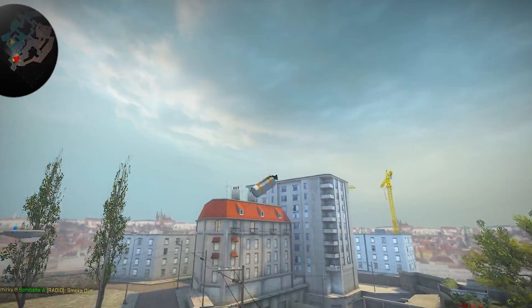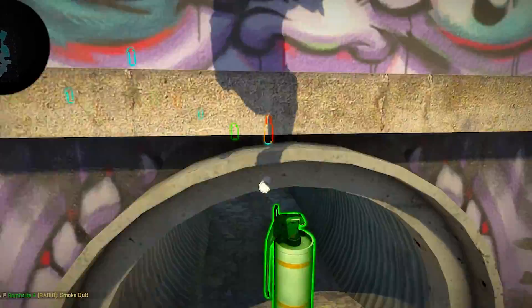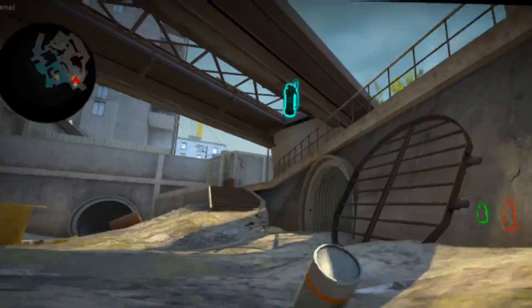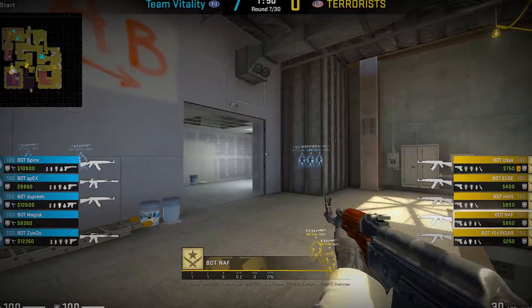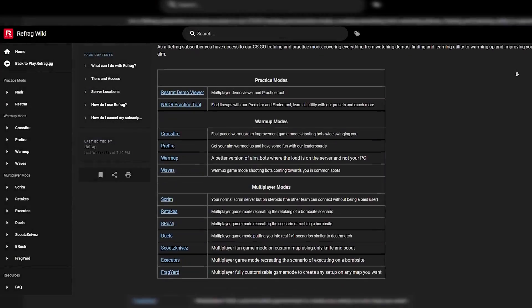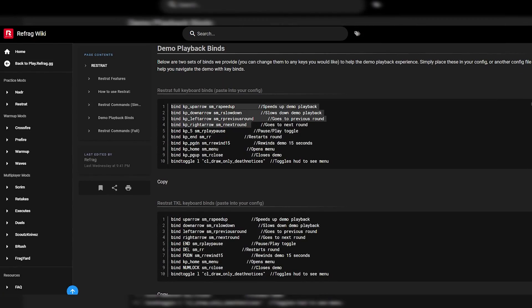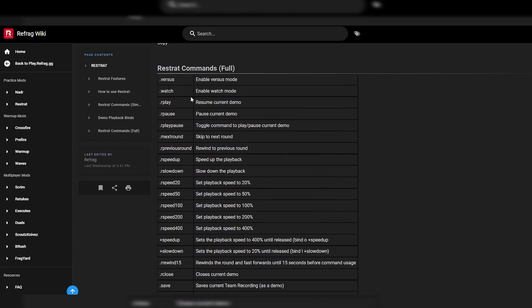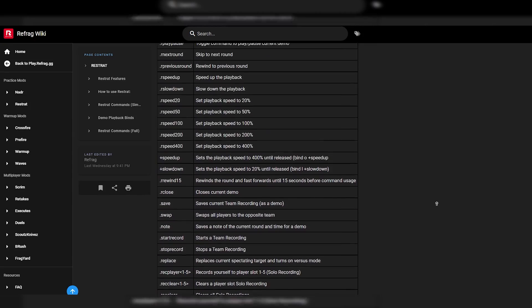This video will show off the essential modes for practicing and learning, using modes such as Nadar that helps you practice nades and discover new ones, and ReStrat, a demo viewer built inside of the server that lets you watch and verse anything in the demo. What I'll be showing you only covers some parts of all the amazing tools Refrag features offer. Head over to the Refrag wiki for in-depth guides on how to use different features and commands within Refrag.